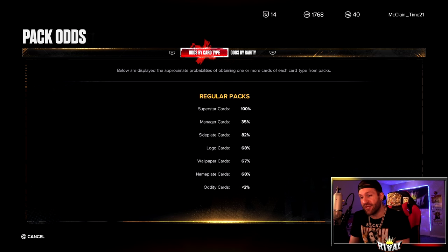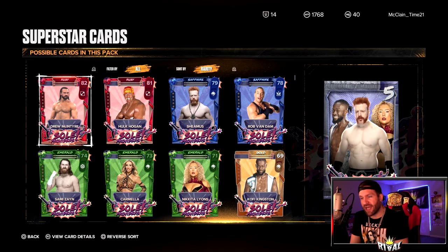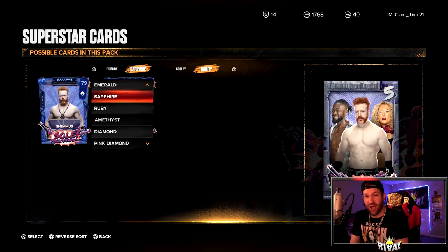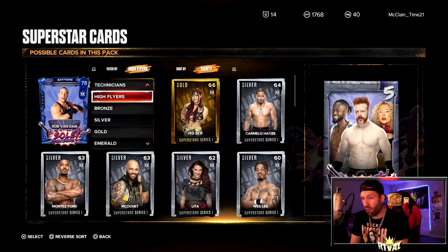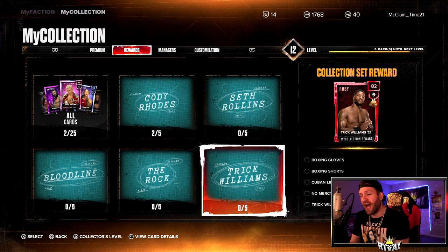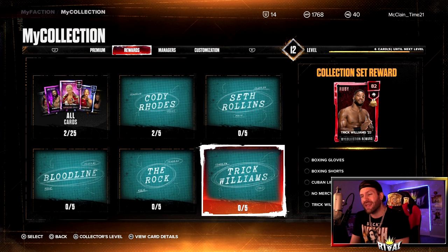Something really interesting about these packs — they do contain Oddity cards. Apparently we have a less than two percent chance, which is the first time they are listed for a pack. We take a look at the superstar cards and there's nothing in here that lists which Oddities are in here. I fully assume all of them are in there. That less than two percent chance is not good. I would fully assume that Oddities keep popping up in other game modes — weekly towers we've already gotten one, ranked play we've gotten one.